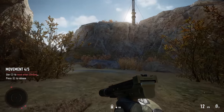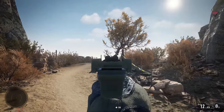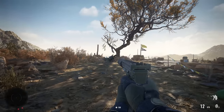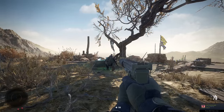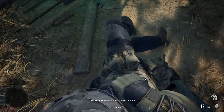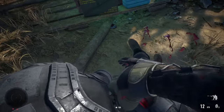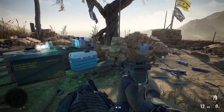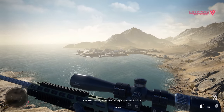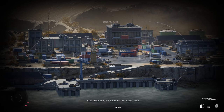First, we need to interrogate him and then we'll be ready to go. The other soldiers - point him out. Over my dead body! Really? Your choice. Control, it's Raven. I'm in position above the port. Copy that. Plan your shots carefully - Zaza's likely to run if you miss. So no alarms? Well, not before Zaza is dead at least.